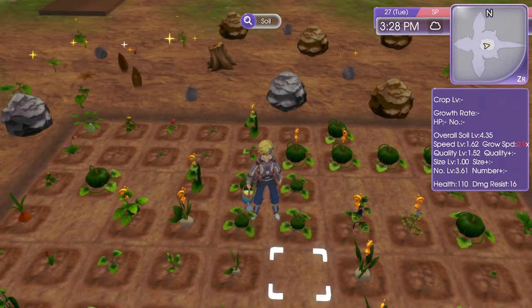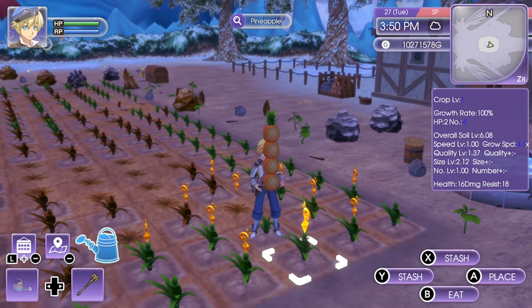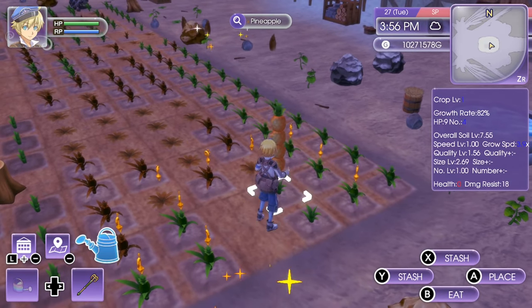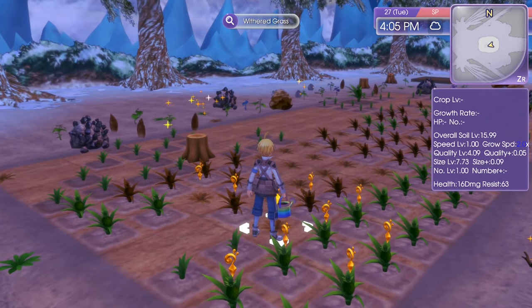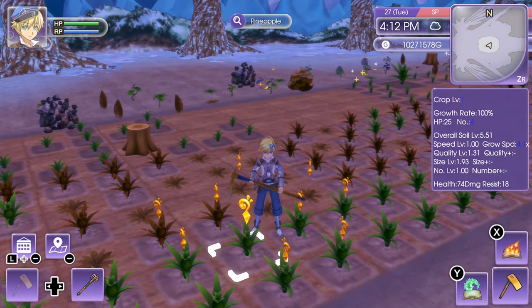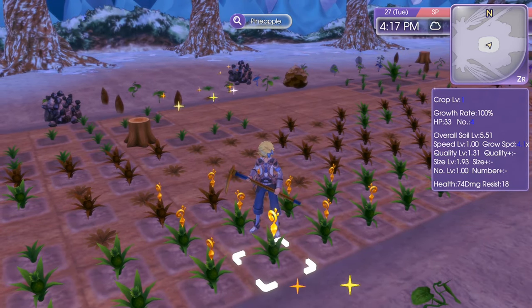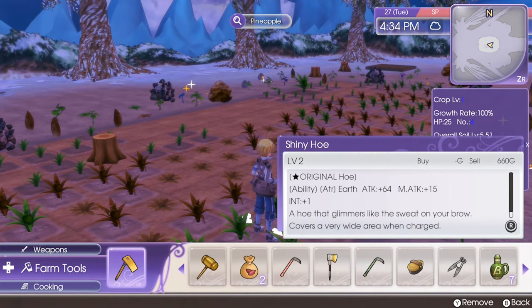With crops like pumpkins and pineapples that can be harvested multiple times, health will go down pretty quickly. When health reaches zero, harvesting a crop will cause it to simply disappear. To prevent this, you can use withered grass, corn, or four-leaf clovers and till them to restore health. This can go all the way up to 255 even if the base health is lower — for example at level 1 the base health is 64 but you can still recover it to 255.